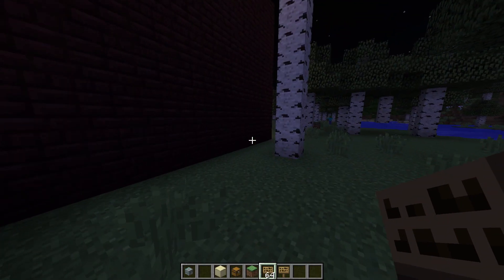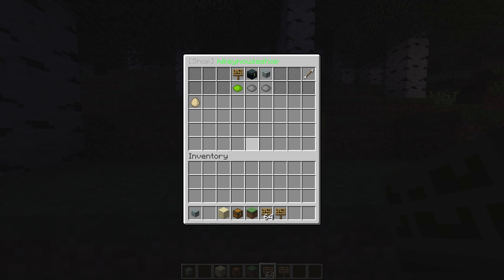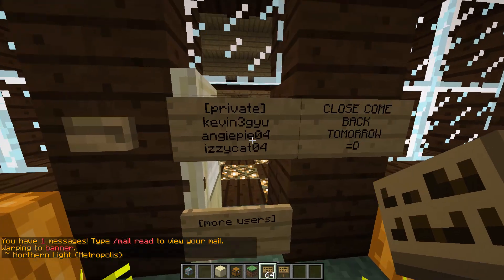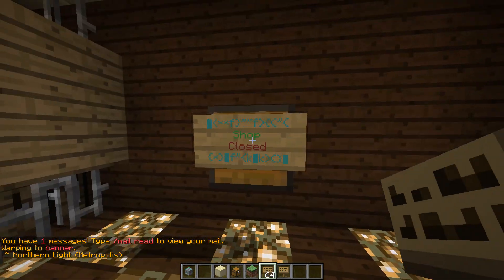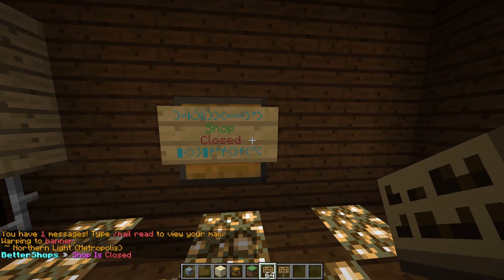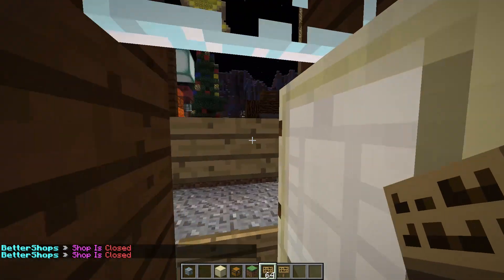If you want to buy items from the shop, all you have to do — I know there's a warp with a shop, it's called warp banner, it's made by Kevin. Oh, it's closed — he closed it. But if you want to buy a banner and the shop is open, you just click it and click one of the banners, and you should be able to buy it.